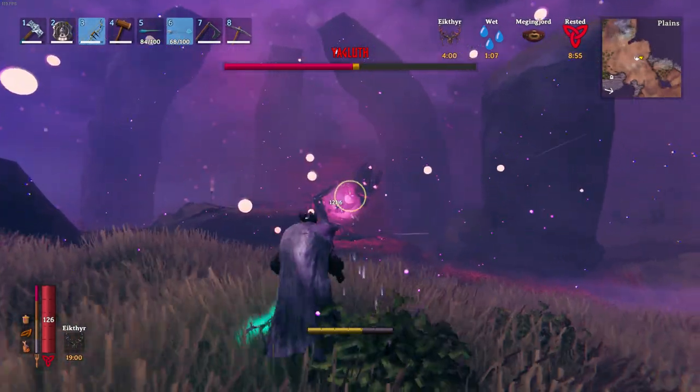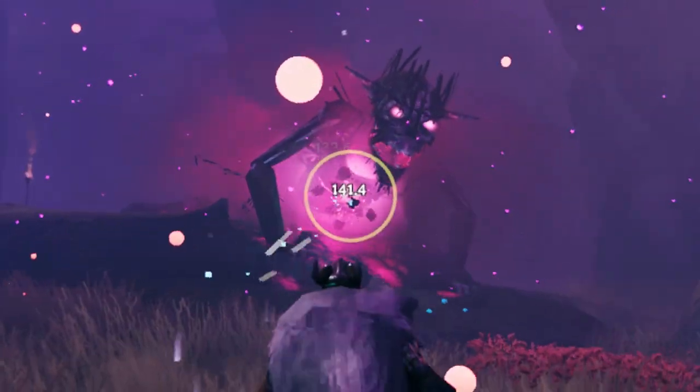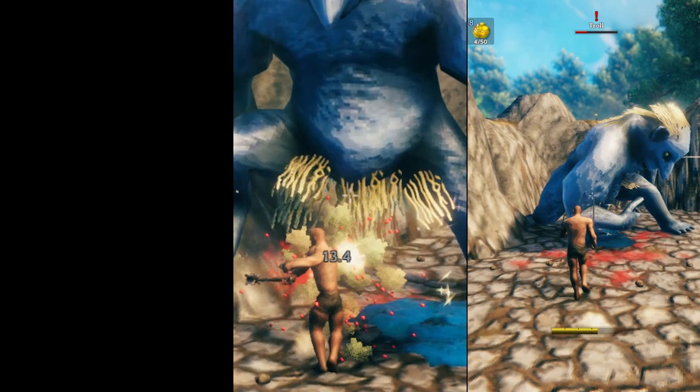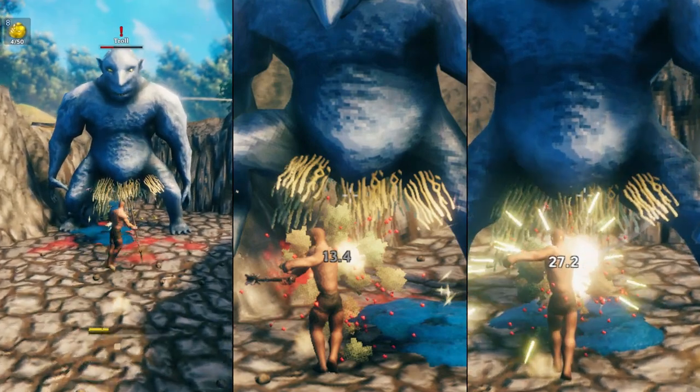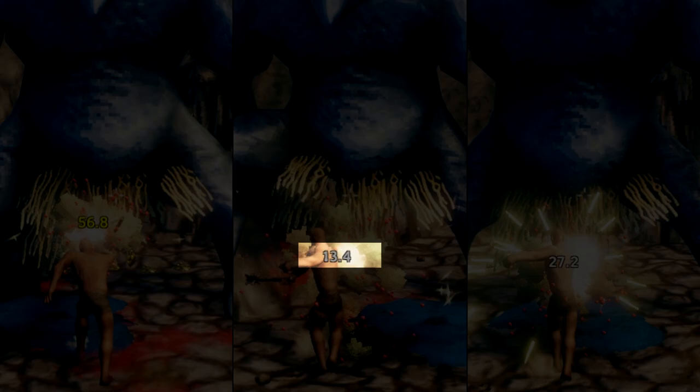Once you attack your enemy, you will see the amount of damage you just dealt. The color that just popped on the screen depends on the enemy and its resistances. Let's bring Troll as an example. My Mace deals Grey damage, Sword White and Spear Yellow, which essentially means Trolls have high resistance to Blunt damage, Neutral to Slash and Vulnerable to Pierce.